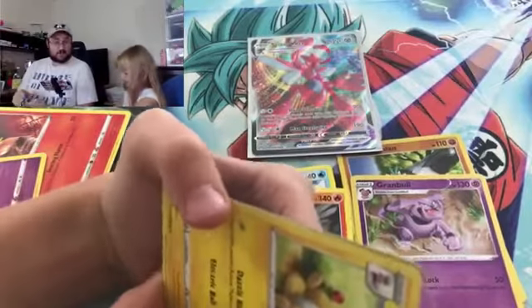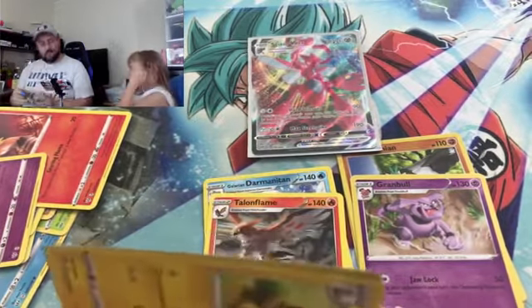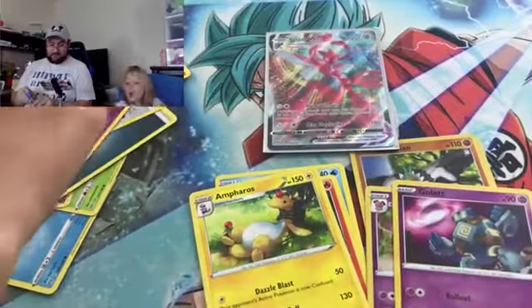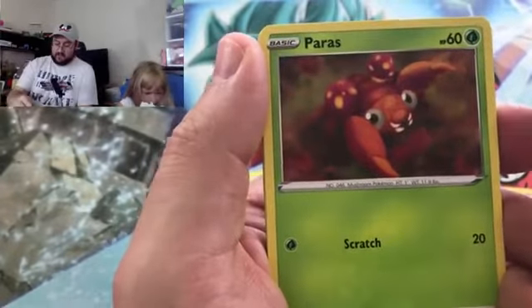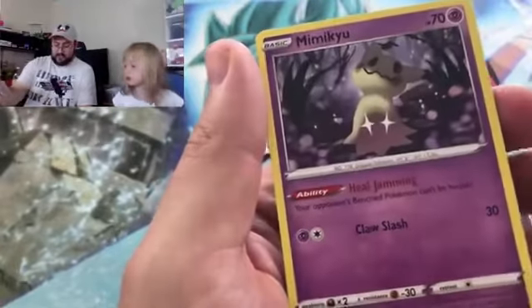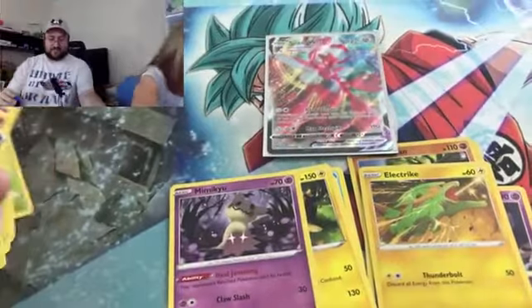I've got four packs left. I'm going to save Charizard for last, Grim Snarl second to last, Eternatus third. So we're opening up Scent of Scorch right now. Here's a code card for you folks. We've got Clink, Ducklet, Murray, Paris, Gotharita, Simiseer, Lairon, Old PC, Foil Electrike, and Mimikyu for the rare.